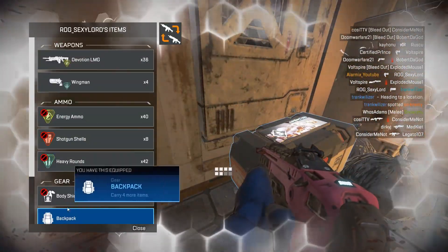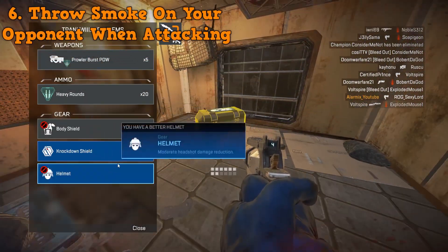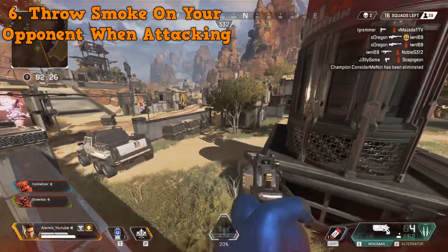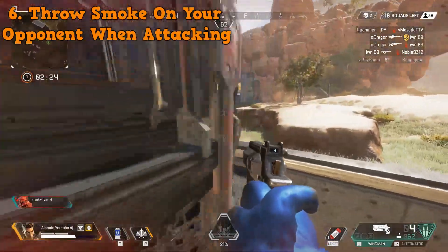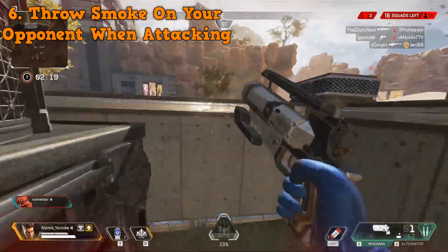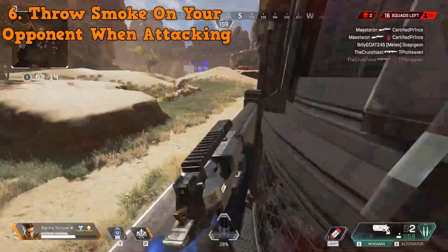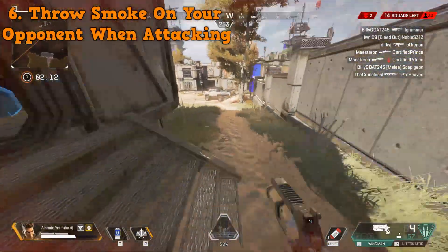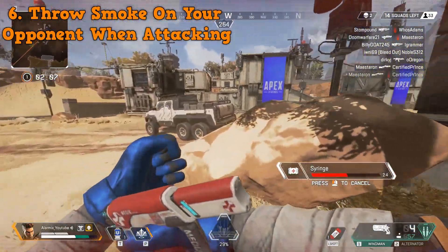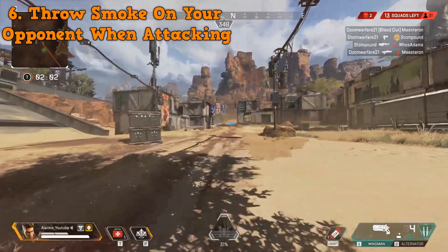The sixth way to use Bangalore smoke is to throw smoke on your opponent when attacking. Why not throw it between you and your enemy? If you throw smoke on your opponent, it lets you reposition, and enemies will probably come out one at a time from the smoke to shoot at you. This means you and your team take fewer hits, and when they come out, all your teammates focus fire on that one guy. Throwing smoke between you and the enemy reverses this effect and screws you up.